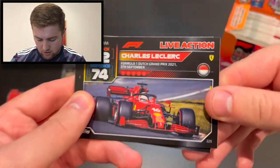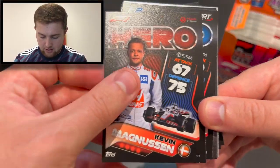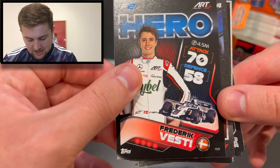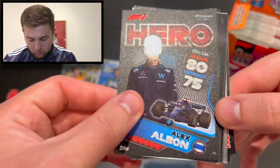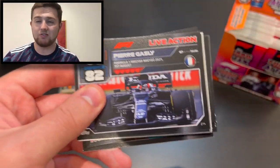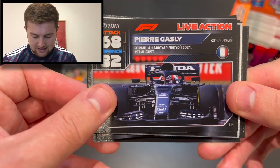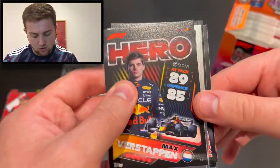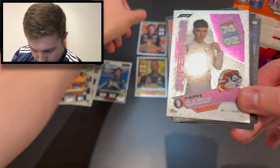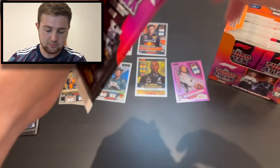Pack three: Leclerc live action from the Dutch Grand Prix, Lando Norris live action from Austria, Kevin Magnussen hero, Fred Vesti hero for ART — the young Mercedes junior from Denmark — Alex Albon hero for Williams, Lewis Hamilton epic moment from Brazil — arguably the best drive of his career and possibly in Formula One history — Pierre Gasly live action from Hungary, Max Verstappen hero, record breaker youngest ever race winner Max Verstappen, and a superstar Pierre Gasly.